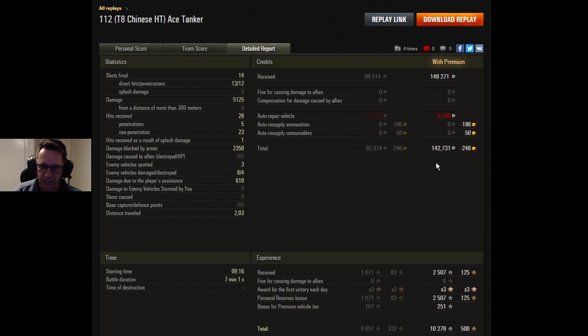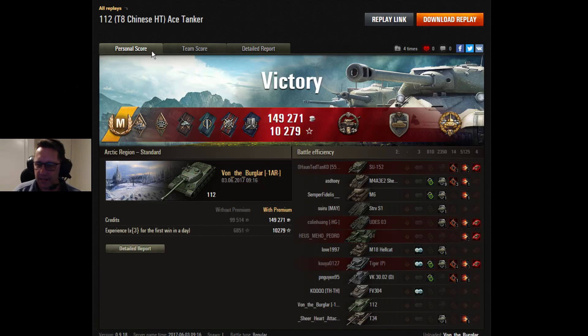All in all, in a seven minute game, an ace tanker mastery badge for Von the burglar — what an absolute champion on Arctic Region. And let's not take anything away from Pugsley — he had a ripper on Winter Himmelsdorf as well. Two pretty awesome games in a tank that I haven't bought, but gee, maybe I'm tempted. The Chinese tier 8 premium heavy tank, the 112. Thanks for the replays lads, thanks for watching everyone. I'm Stewie JP. Take care and I'll see you all next time.